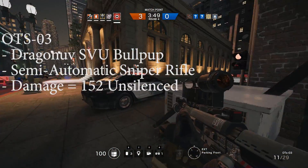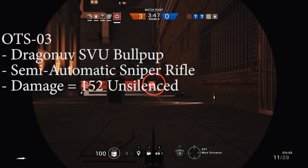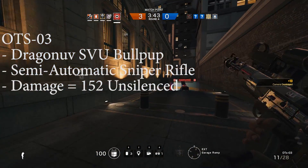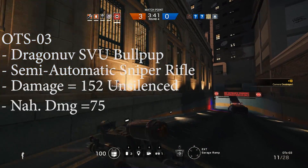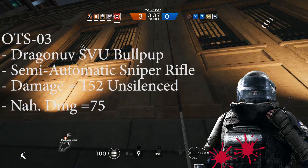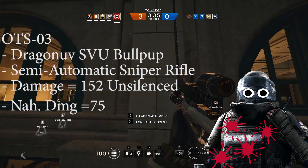Currently Glaz is equipped with the OTS-03, which is a Dragunov SVU bullpup semi-automatic sniper rifle. His weapon does about 152 damage per round, but honestly it feels more like 75 damage. I don't know how many times I've shot Rook four or five times in the chest just to have him walk away.